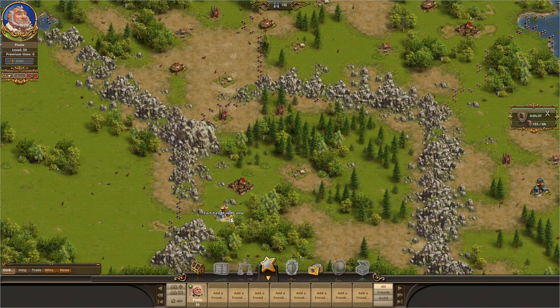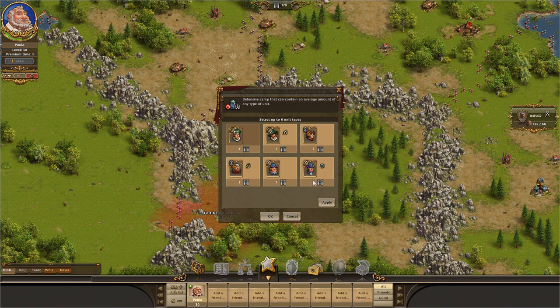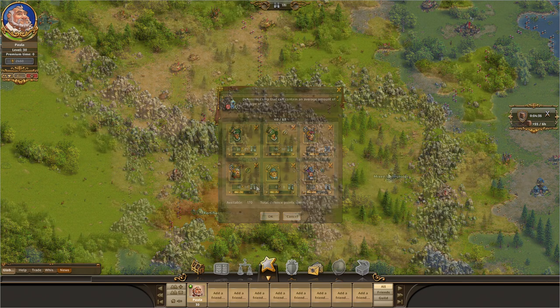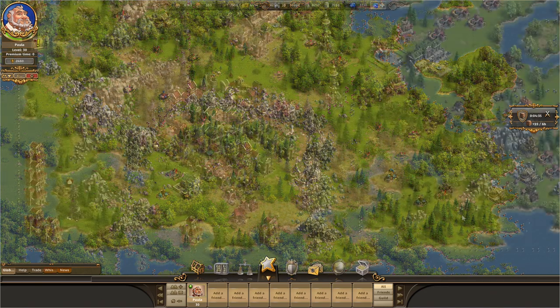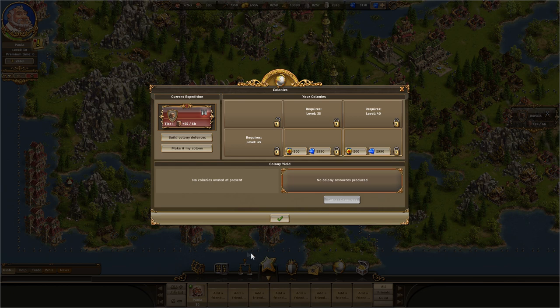Once you have chosen a building type and a location, make sure you fill it with units. This follows the same principle as with the marshal. Different units can enter the building depending on the building type. The units follow the same principle as your own, except that they do not have to be produced. When your defenses are ready, use the New Colony button to access the menu and then click Claim Colony. The timer now also starts counting down so you can start exploiting the additional resources.